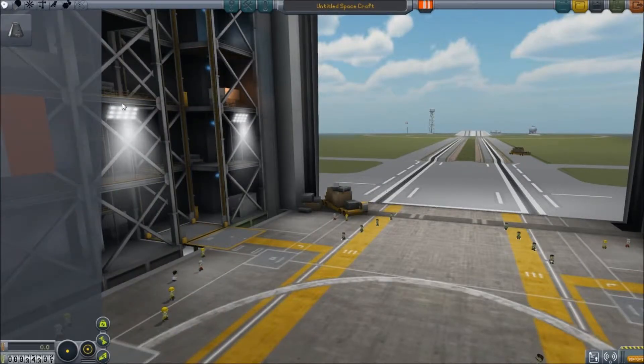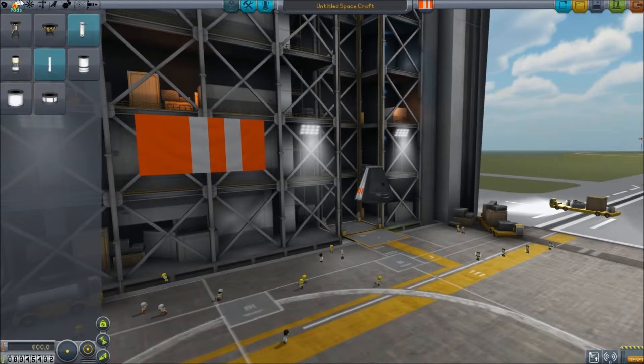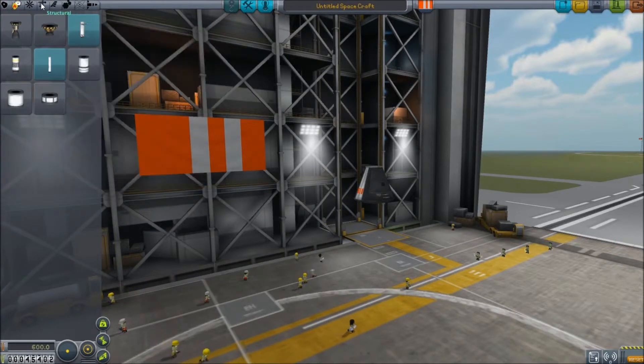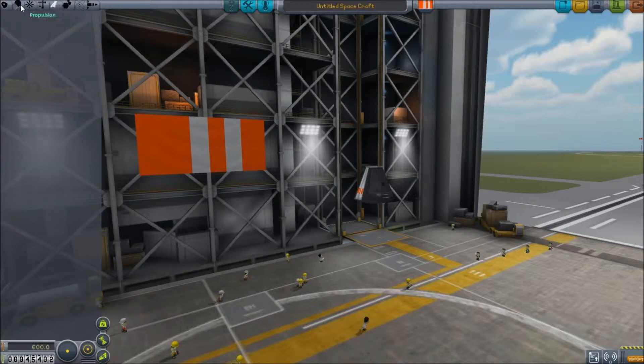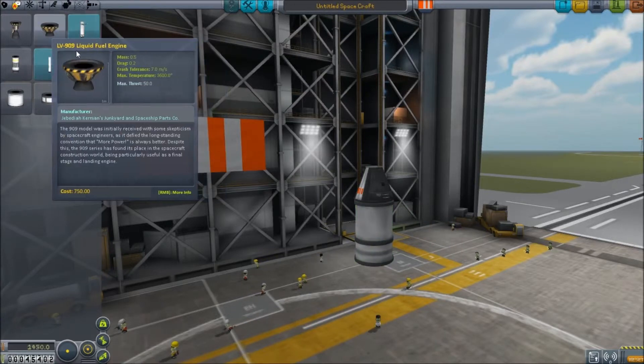Once the VAB loads up, there's a weird graphical thing going on - big squares. Whatever. So we want to make something that can get into orbit, so we'll need the pod of course. And then we want to build the thing that will land again. We can have landing legs now - we don't want to decouple it. I'm going to give us a nice big tank.